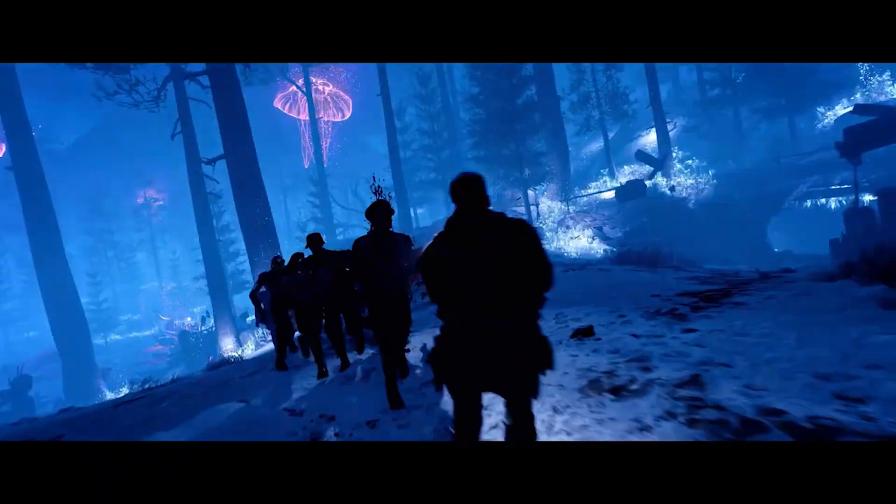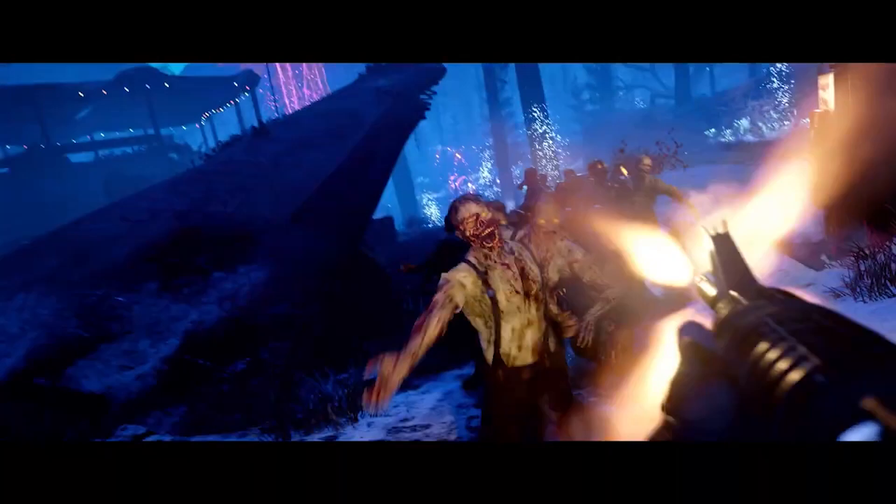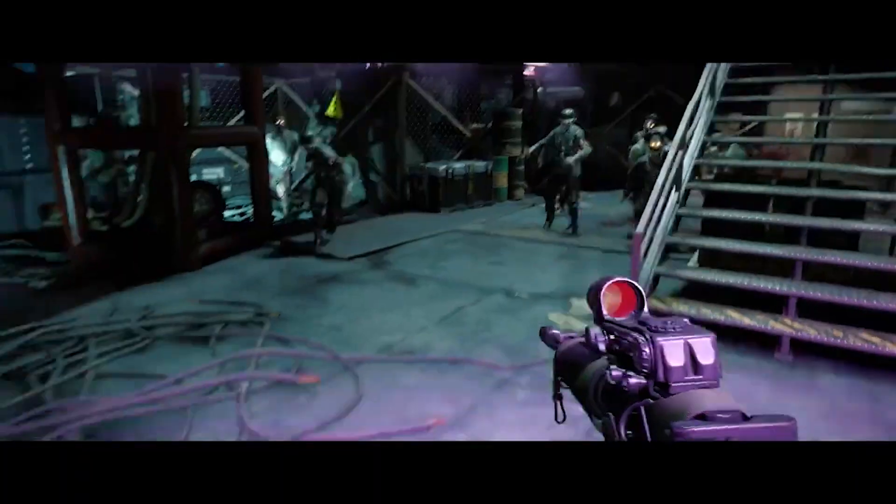You can also see in the background the pack-a-punch machine. It looks similar on the top and bottom to the classic version, but the middle has a whole new weird look. The leaks told us we had to build the pack-a-punch in some way, so maybe this version we're looking at isn't completely built yet — but it's a nice upgrade while still looking like the original pack-a-punch we know and love.